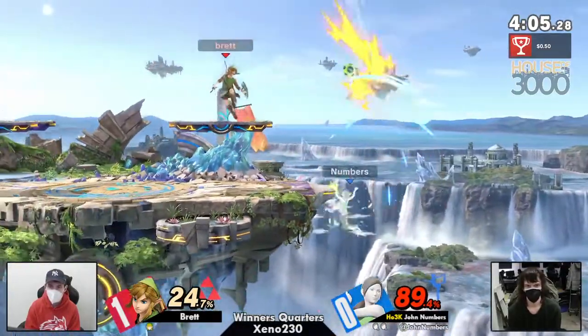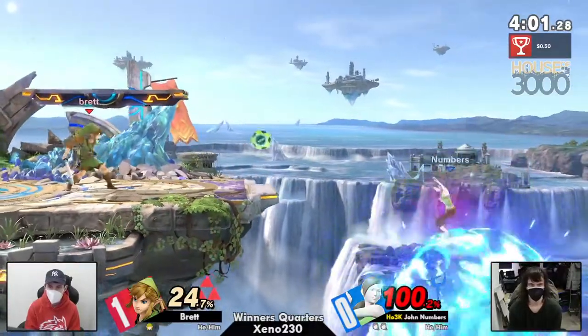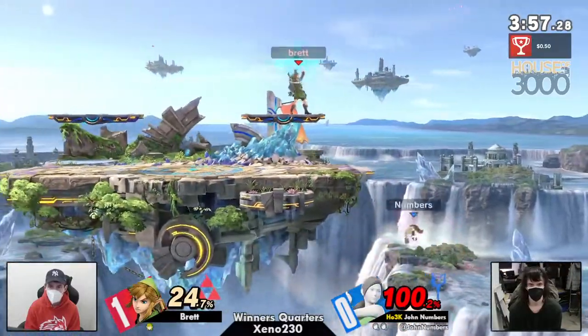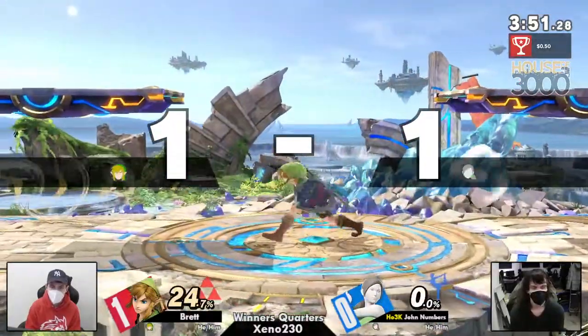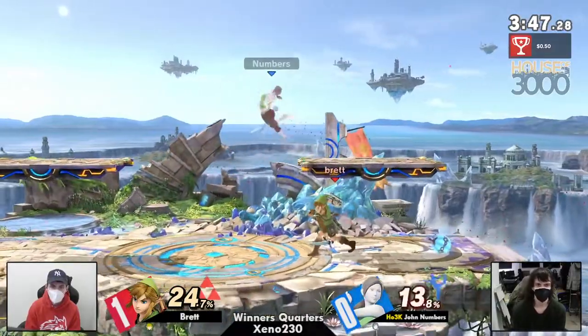John is looking like he's going back to his ways — playing at ledge like he does, doing the John things. That's what he needed, some more ledge, gathering his resources, his deep breathing, his sun salutations. And that F smash! Oh my god, that was a bait — that's humongous. Such a good bait from Brett's end.